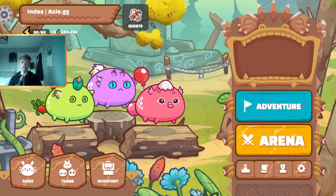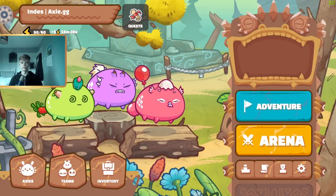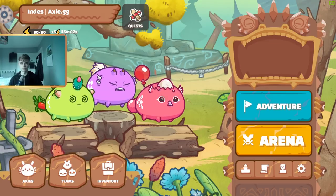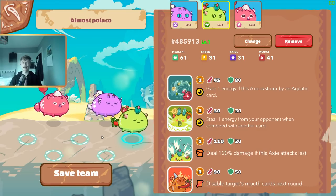Tip number 5 is to analyse your own replays and replays of high level players that play similar teams to yours, so that you can identify any mistakes you're making consistently and try to fix them. I'm now going to play a match with a team that relies heavily upon knowing how much energy your opponent has, what Q cards they have in hand, and of course how much damage they can deal.